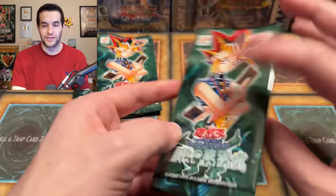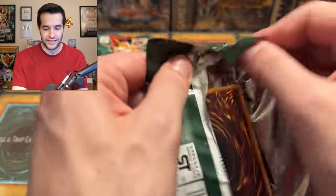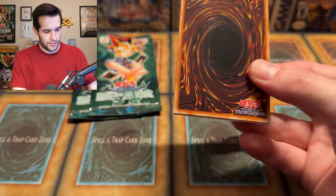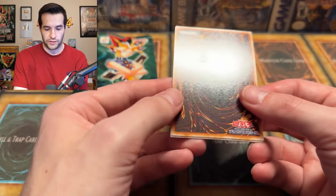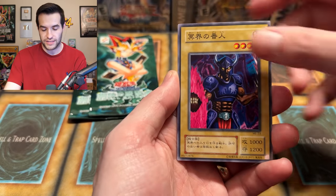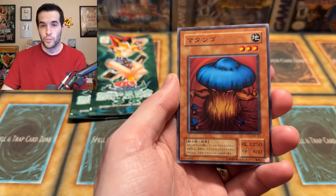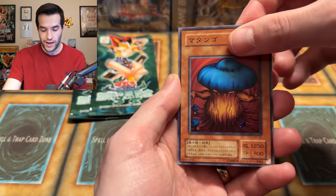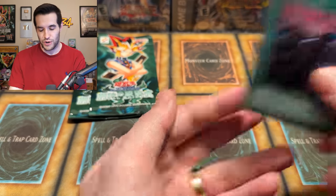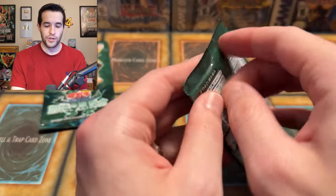Down to the last 10% of the box — last three packs out of 30. It's been a fun time — it's been awesome opening this box. We have a Baby Dragon, Guardian of the Labyrinth, Paralyzing Potion, Mushroom Man Number Two, and Share the Pain. Just the back card — just has a lot of stuff on it. Two packs to go. I feel like I'm sharing the pain right now with you guys, but you guys don't have to feel the pain because I'm feeling it for you. You're welcome.